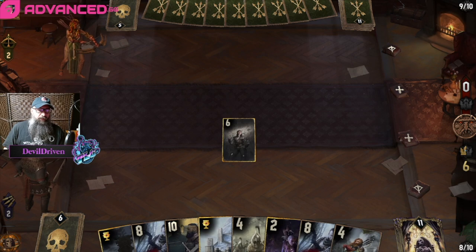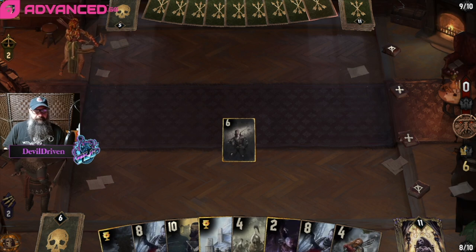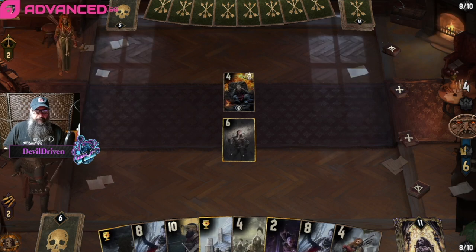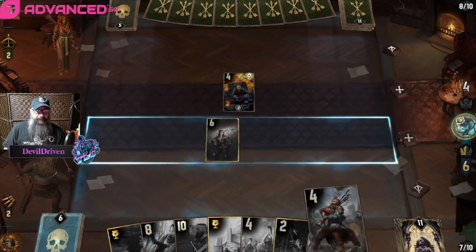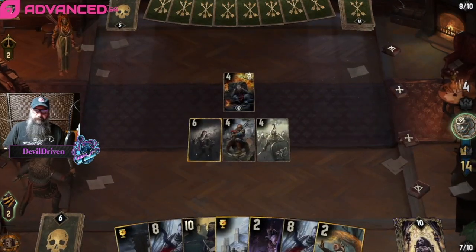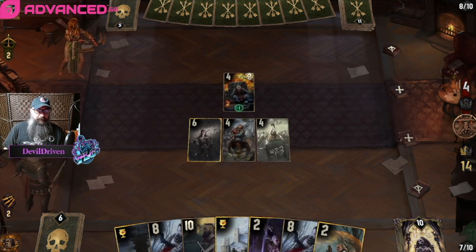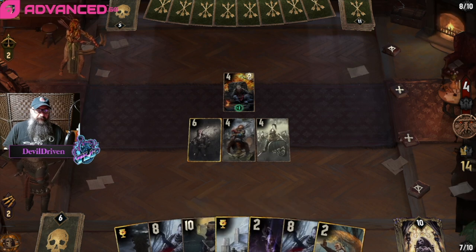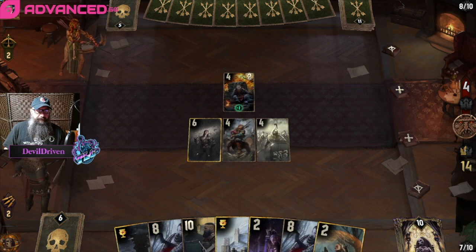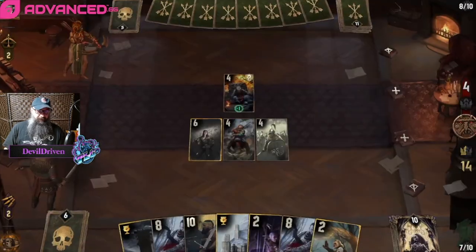We go all melee because of the bombs - he might be lacerate. That's fine. We go here - ooh that's really good. We could still get a great sword down, probably next. Play the Totem back row - did we save the Totem? I guess it always dies to a bomb right.